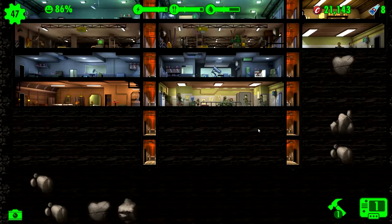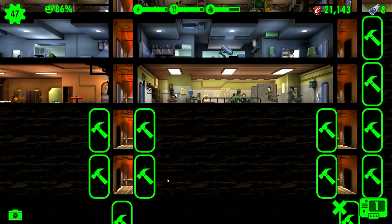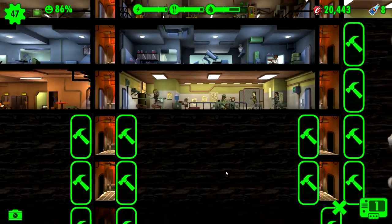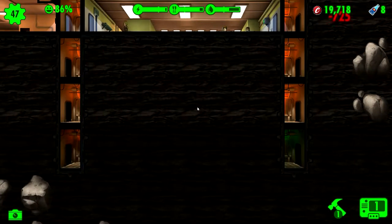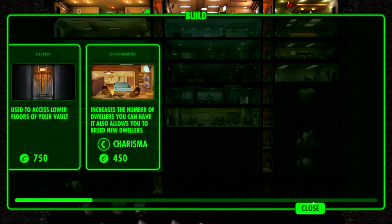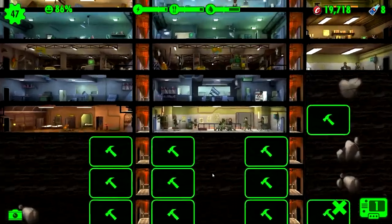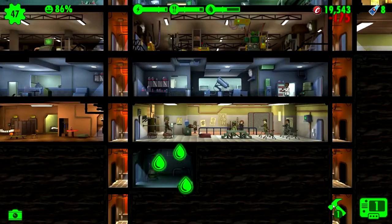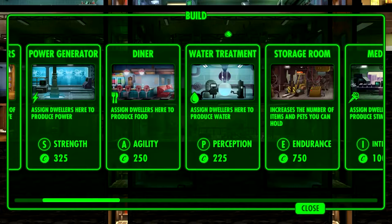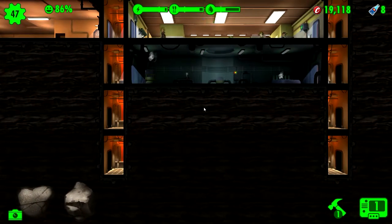So I'm gonna build three levels - one for food, one for water, and one for power. I think we want water treatment here in the top of this new section, and then storage in the bottom.